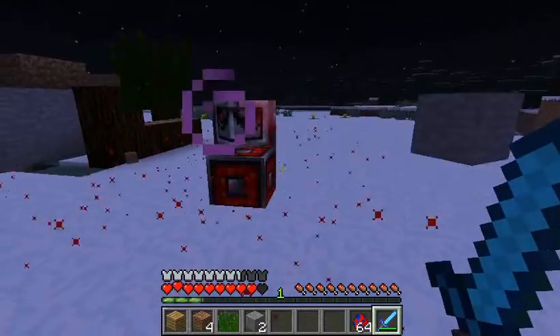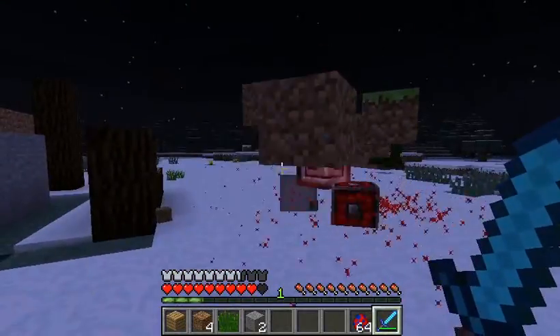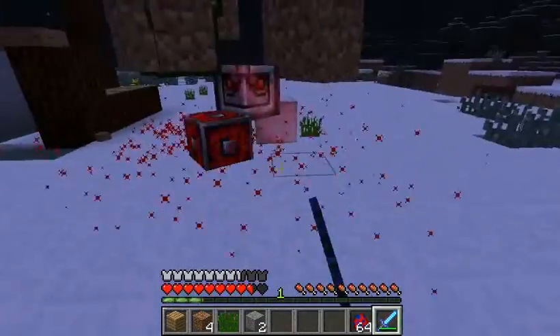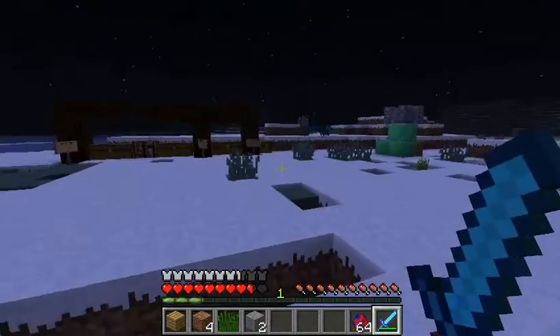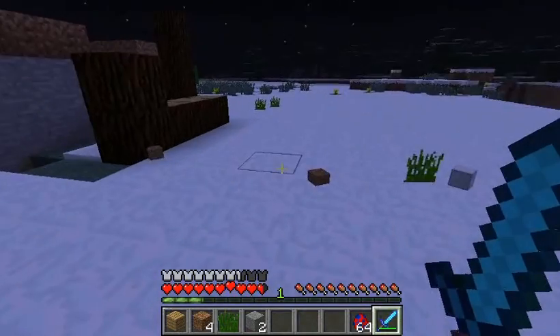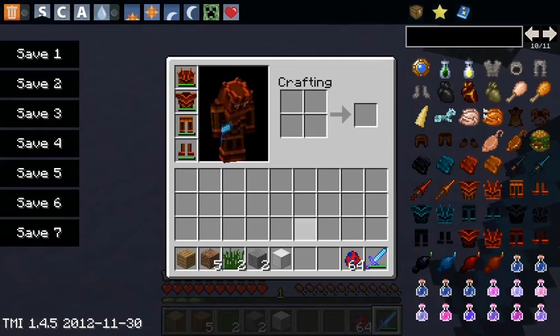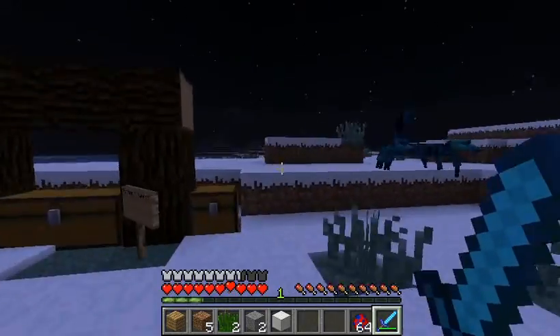He will sometimes explode, so it's probably not a good idea to be close to him. He's several hits from a sharpness 10 sword and he's not going to be able to rebuild himself. And there's the explosion. That probably seemed kind of easy because I had this huge sword, but believe me, he is hard. Look what you get for defeating him — a block of iron. So that is the new mob. It looks really good and I am actually very excited about meeting one of these in the wild when I am totally not prepared for it.